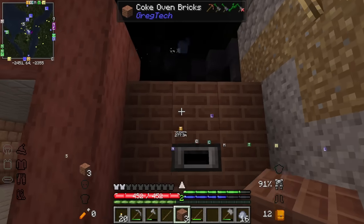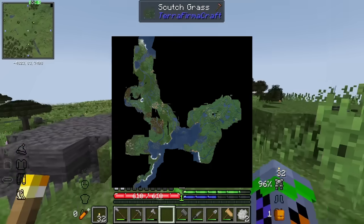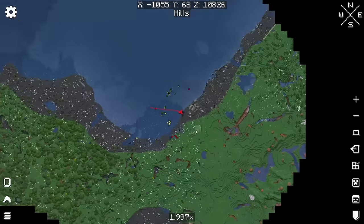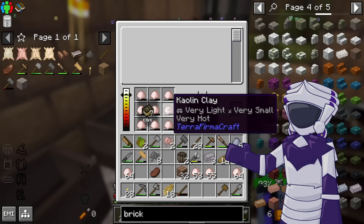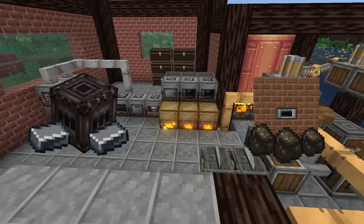Welcome back again to part three. Last time in TerraFirmaCraft Greg, I burned over seven hours of my life searching this continent for kaolinite, and even made a colony before entering what I have now named Eden and collecting kaolinite and graphite for a crucible. This set me up perfectly to move into the steam age with steel production and large-scale charcoal production. So now, let's continue.